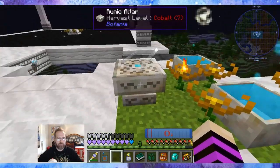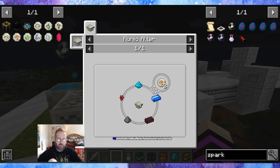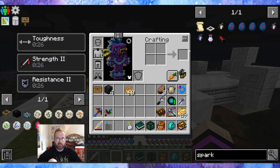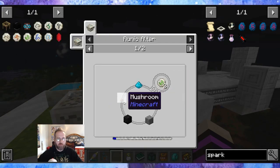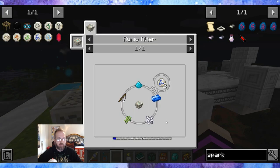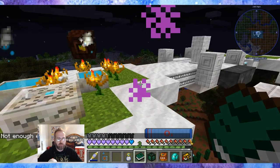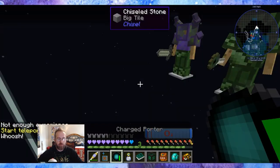Here we go. Let's get some of these runes down. Rune of Fire — I need Mana Steel, Nether Brick, Mana Powder, and Nether Wart. Mana Powder is Gunpowder. Rune of Earth needs Mushrooms, Block of Coal, and Chiseled Stone or any stone. Rune of Water needs a Fishing Rod. So let's go back to the sorting facility and get some of this stuff crafted.